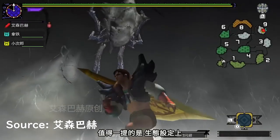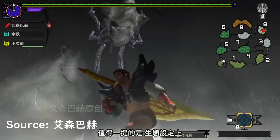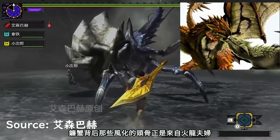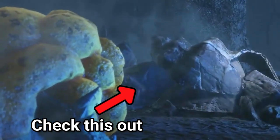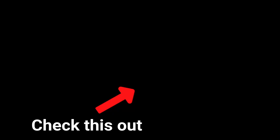The Wyvern skull that it wears on its back is actually the skull of a Rathalos or Rathian. Due to prolonged weathering, it has lost all visible resemblance to the Flying Wyvern. You can watch this video here for other interesting monsters. I'm Brian from Malaysia, over and out.